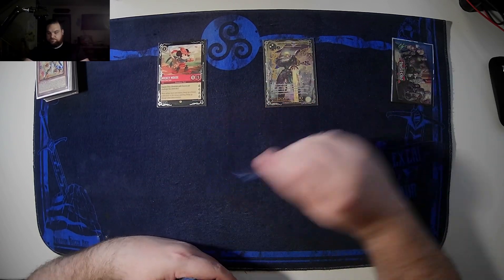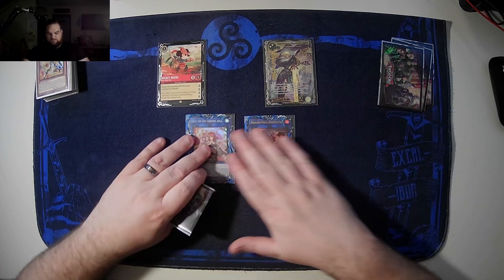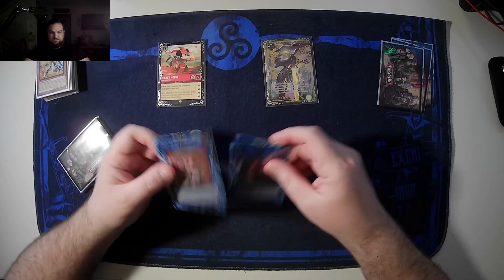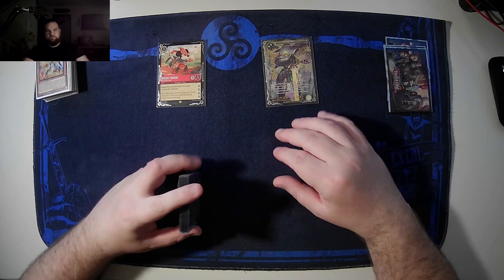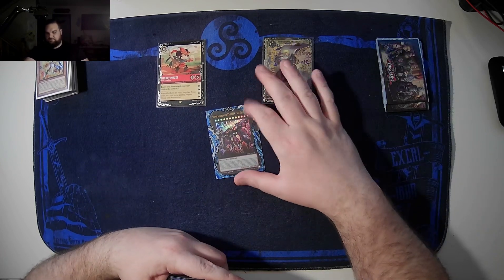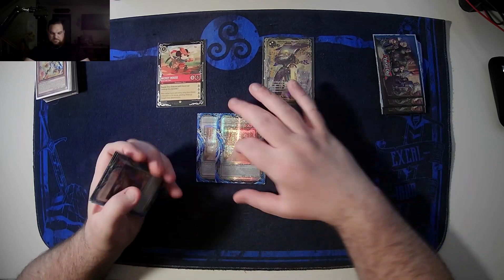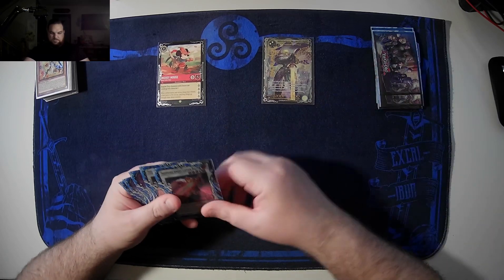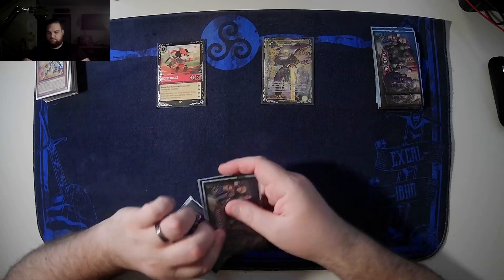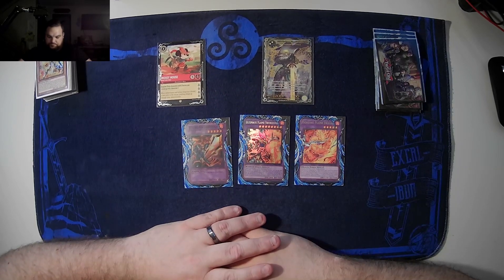For the extra deck, I'm running Link Spider because we're going to get Nibbed a lot. One Relinquished, SP, the Charmer Link - I like using her to continue comboing. Two Charles, Typhoon, two Angelica, one Paul Roland, and one Emperor Charles - that's all I play for synchros. And then the Flame Swordsman package of course.